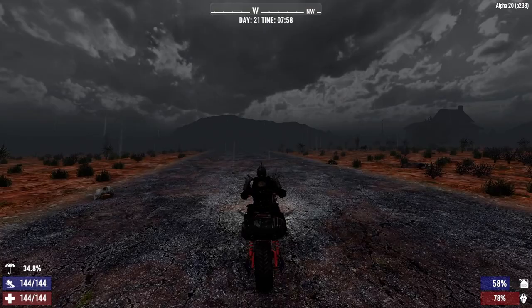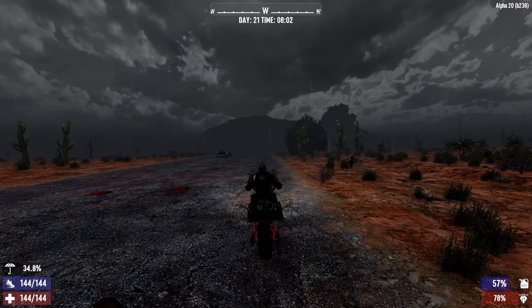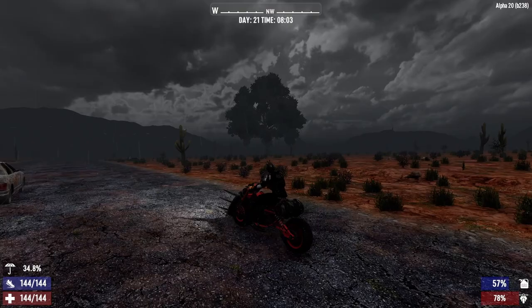This is looking promising so far. We're almost there; we just need this main road to start turning north. It's the main road — it should lead us to the next city. That'll be good. We'll have a main road running from the Desert City to the Wasteland City, and we've gotten here much quicker than going north and then coming back down south.